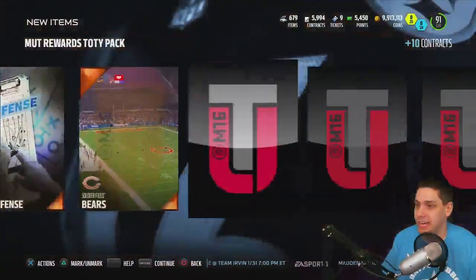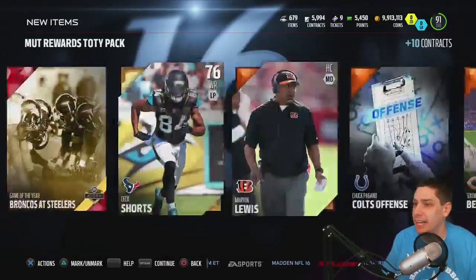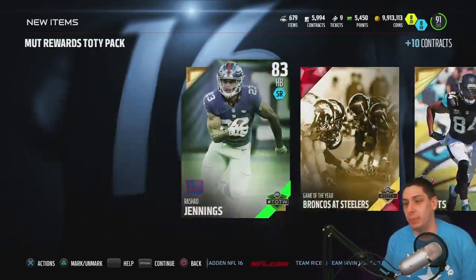Let's see if we get anything else in here — Leonard Williams, Brandon Mebane. Come on — Randall Cobb! And then the final card in the packs is going to be Sean Lovau. I don't know if I'm pronouncing that correctly to be honest with you, but there you go.